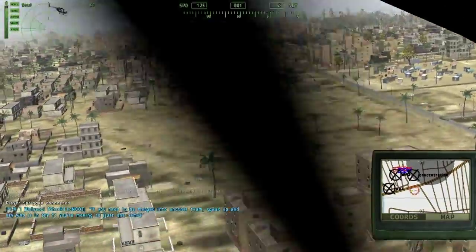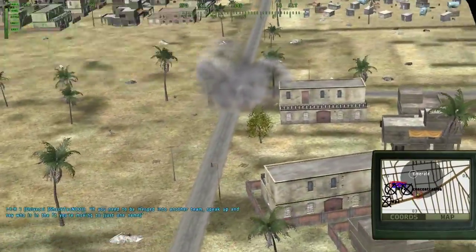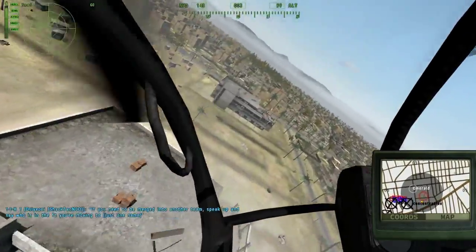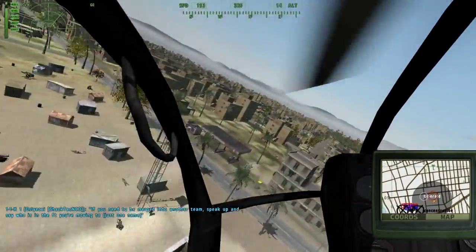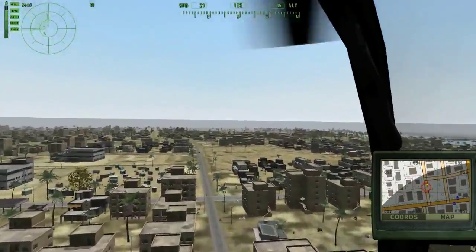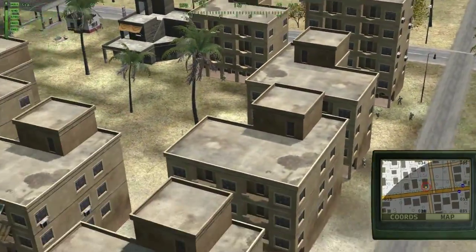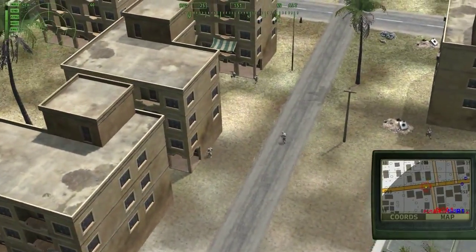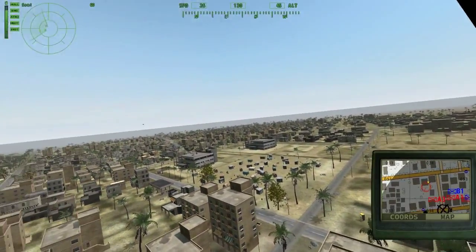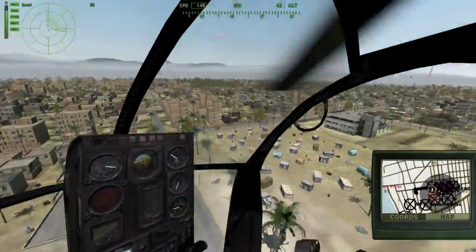Just past these two bus stations in front of us. Let's use these alleyways for movement if possible — roads are too open. Don't bounce up too much, though. Remember, there's more than the ground floor here.